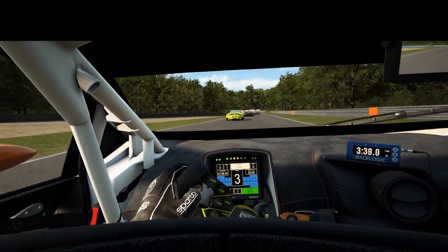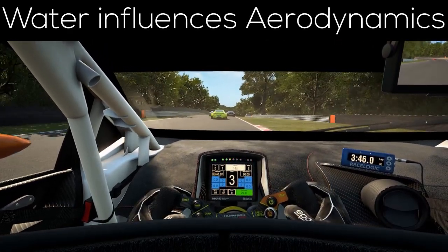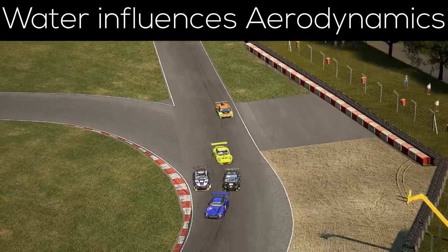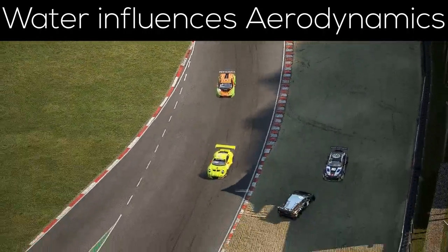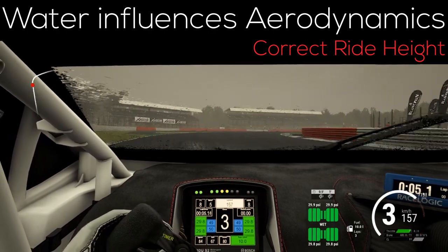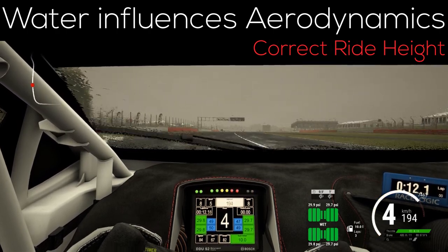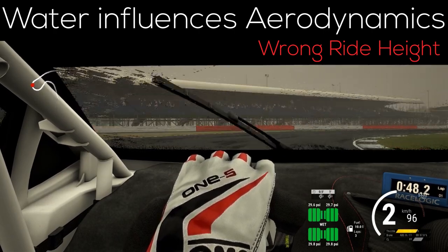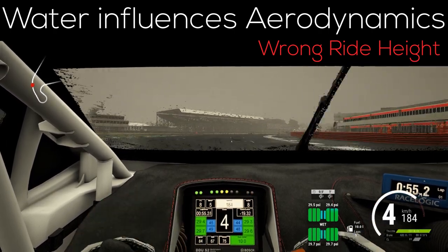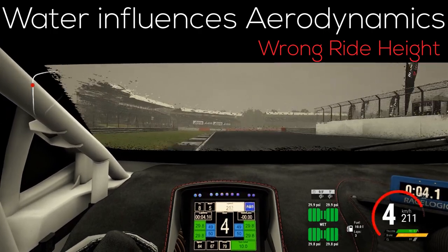The next feature is arguably the most impactful of all the new changes in the update. If a track is wet and there is standing water, the water will now influence the aerodynamics of your car. This is achieved by actually simulating the water which is on the track surface and effectively makes the track higher, so to say. In order to not lose most of your downforce, you can simply just raise your ride height about 5mm and you should be good to go. I also did some testing in the rain and it seems as if these aerodynamic instabilities come at random times if you drive through a puddle or anything similar. This does not mean, however, that you can just leave your car without adjusting for the standing water and be fine. Overall, the aerodynamics of your car will constantly be worse if you don't adjust the ride height correctly, but there are some spikes in the loss of downforce when you drive through a puddle.